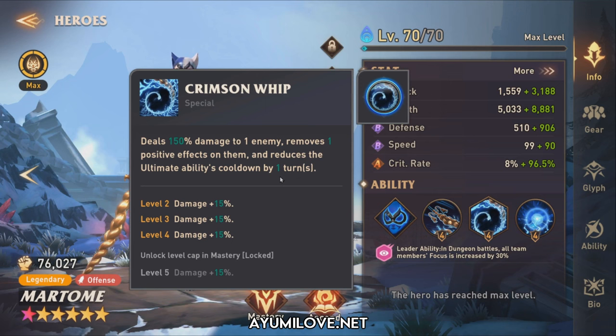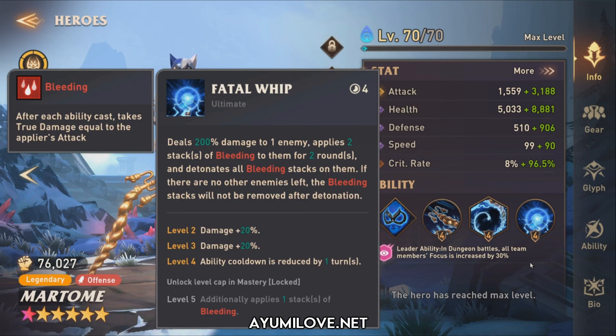This makes her somewhat useful in areas of the game where the boss applies positive effects on themselves. Her Fatal Whip ultimate ability has a 14-turn skill cooldown that deals 200% damage to 1 enemy, applies 2 stacks of bleeding for 2 rounds, and detonates all bleeding stacks on them. If there are no enemies left, the bleeding stacks will not be removed after detonation.